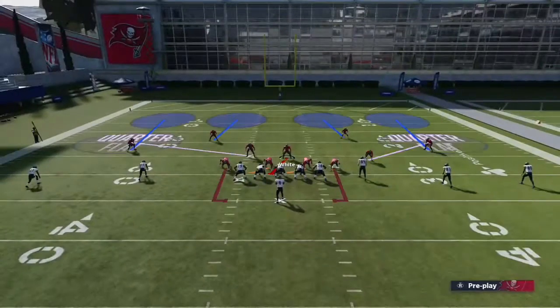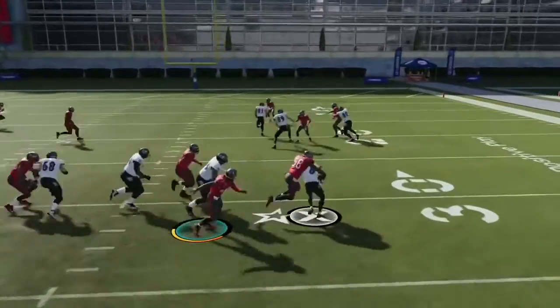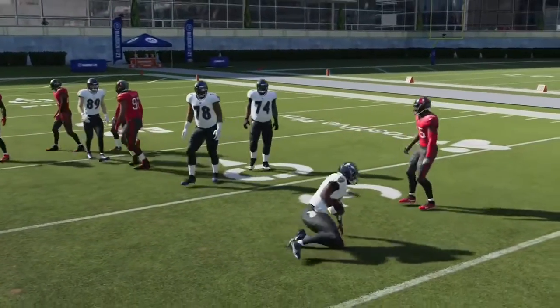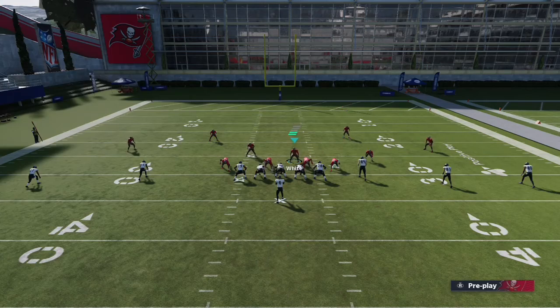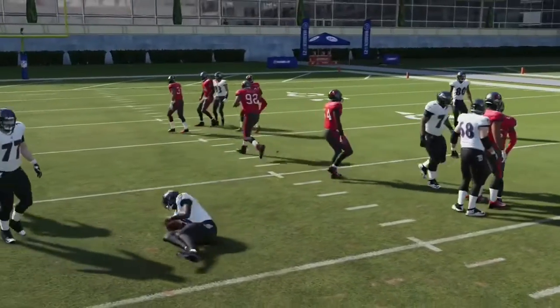If we can just control him from running the QB draw the whole game, we win because they can't pass. Right there — that's a good example of that contain. If they're not shooting the hole anymore and they just go and sit outside, put some fast linebackers on the edge and the contain is going to seal him off.